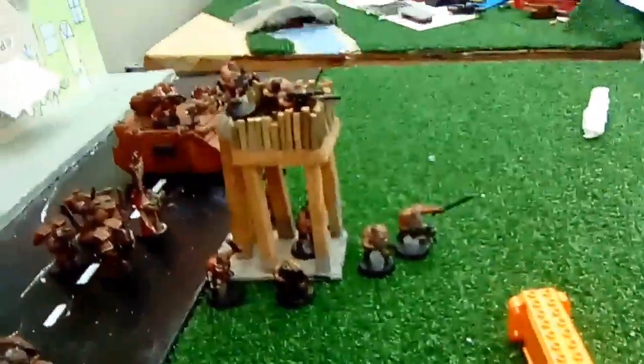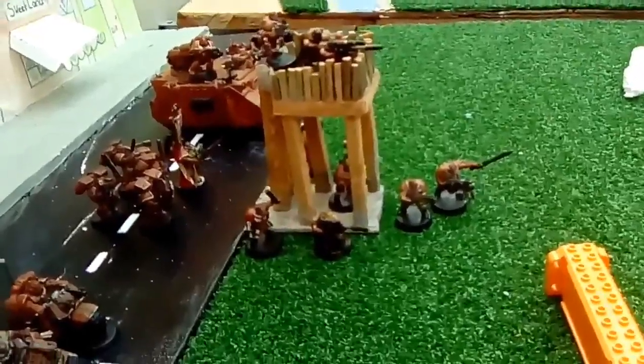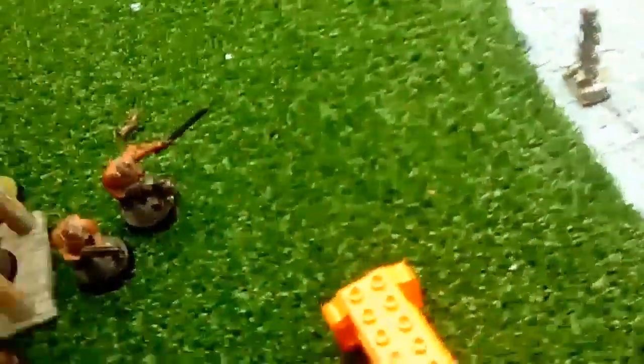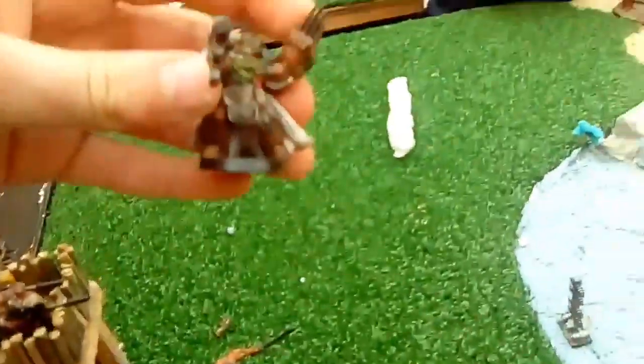So who do you want to be your warlord? This guy here — alright. So this guy is his warlord and he's gonna be in this rhino with a lascannon. We've already done the warlord traits. Xander has Master of Vanguard: your warlord and all friendly units within 12 inches add one to the distance they can move when they run or charge.